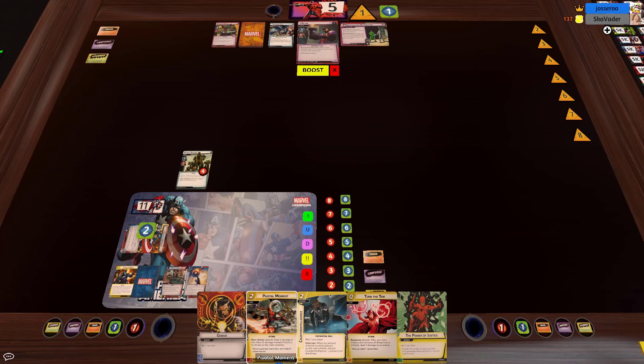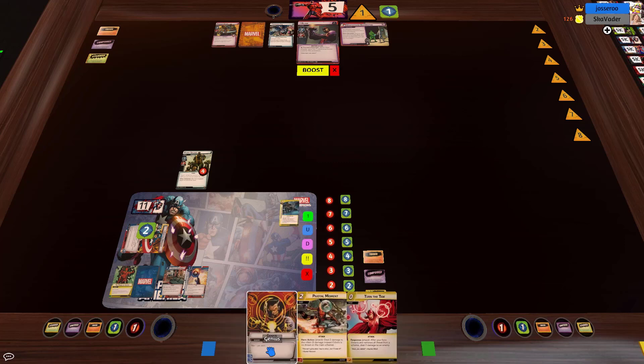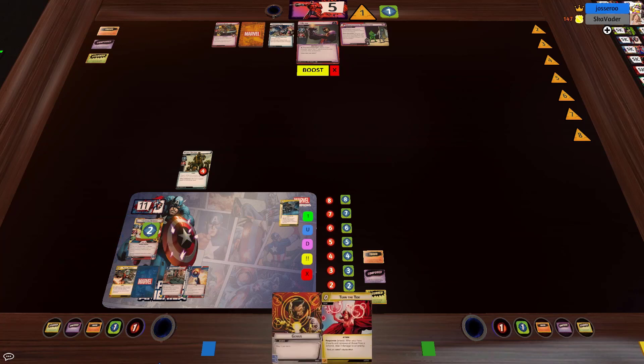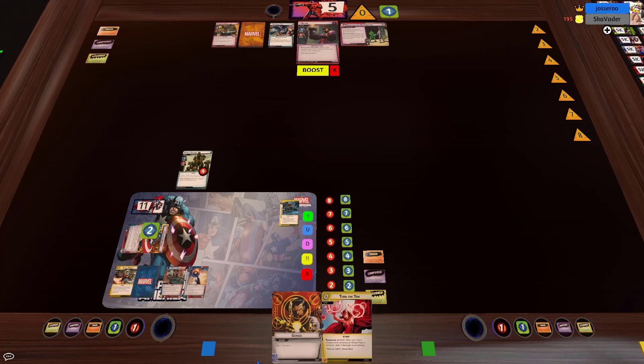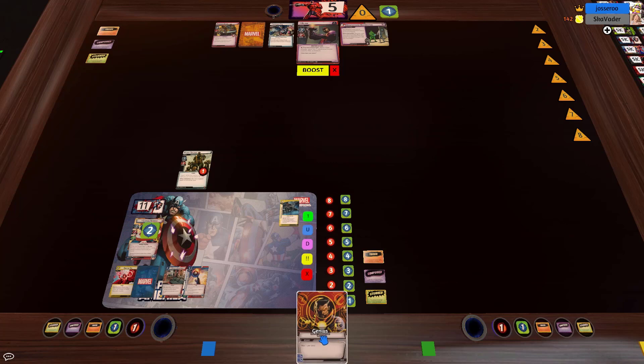We still haven't drawn an ally — that's insane. Our next few turns will be totally bonkers spectacular. We'll play Counterintelligence with Power of Justice, ditch our Pivotal Moment to ready ourselves, then spend Turn the Tide. We'll keep the Genius for another turn. Sometimes that is just the way the cookie crumbles. Cap is ready thanks to Pivotal Moment — we take off the threat, which also lets us deal three damage.